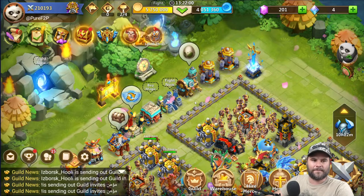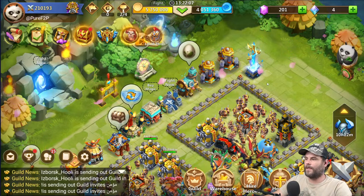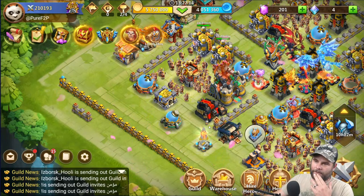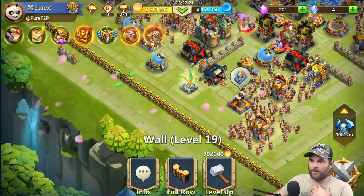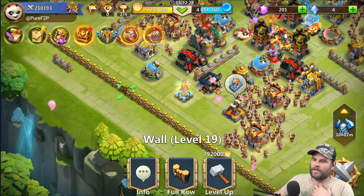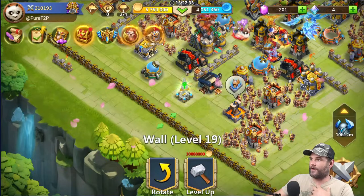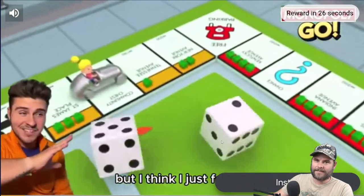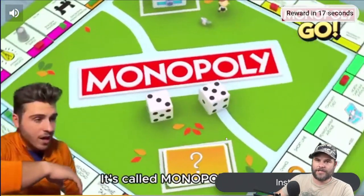I'm a beginner — do you have tips for people with 390k that are free to play? Well, for starters, this is a good trick but only for Android, not for iOS players. You see this row of walls maxed out to level 19? Don't take them all the way up to level 20. Select the full row, then click level up. I don't have 11,000 gems in the account right now — it's 211. By doing that it will open up ads, and then you can watch ads and earn gems that way every single day. You can get 30 to 100 gems by doing this.